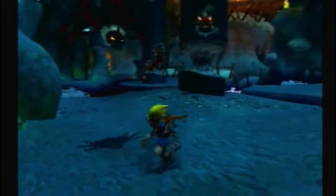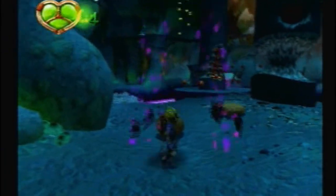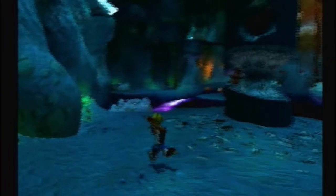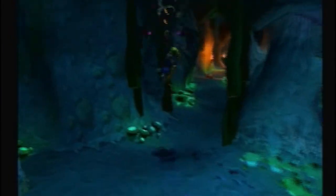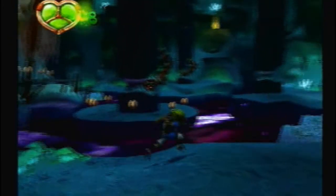Right off the start we got these annoying spiders and I'm failing at jump spin kicking them. Jump spin kick takes two hits to kill, but as I just demonstrated an uppercut takes one hit to kill, so it's a lot more efficient.